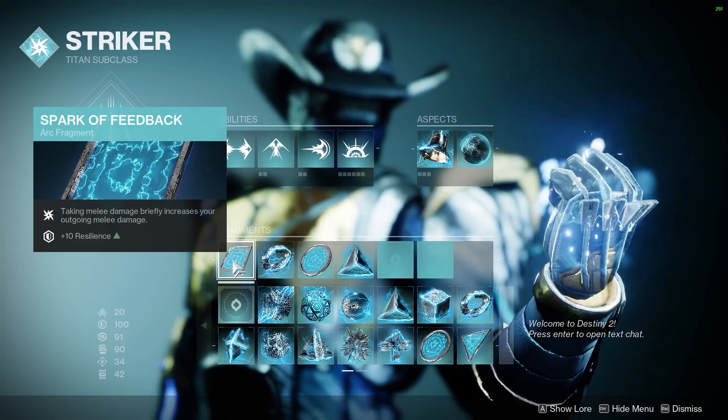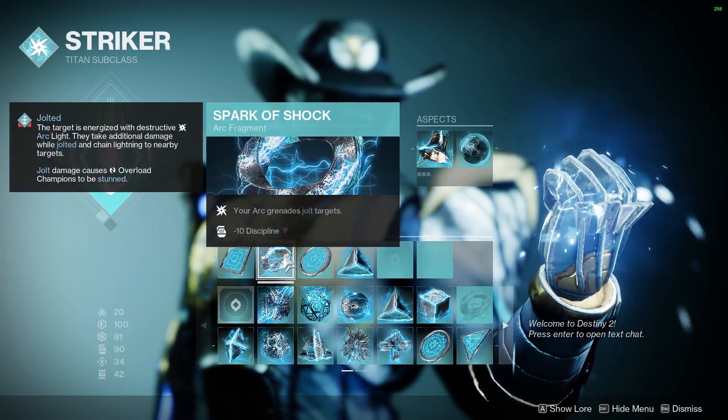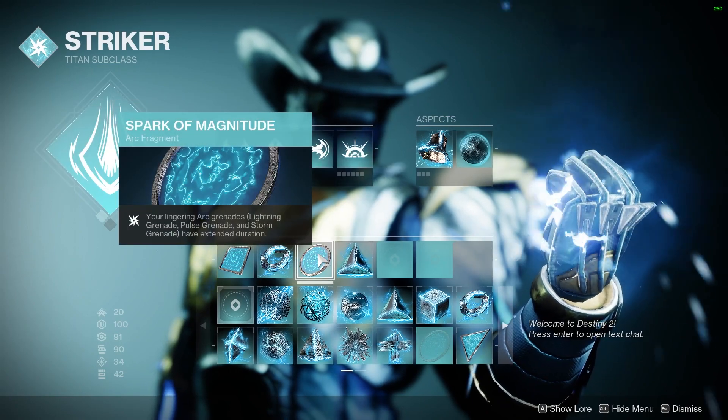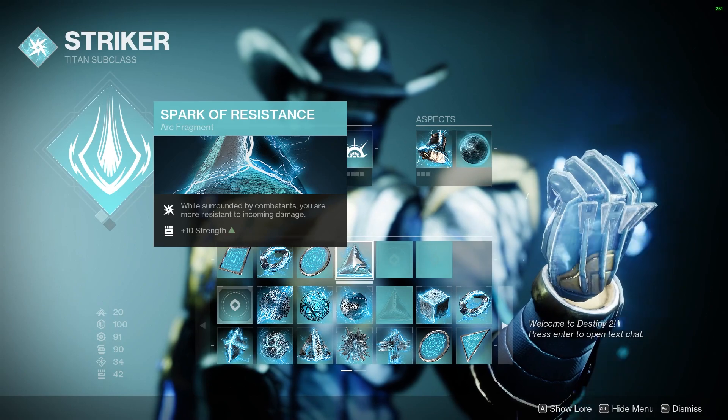Moving on to the Fragments: Spark of Feedback — when we take melee damage, we'll deal more melee damage. Spark of Shock will make our Arc Grenades jolt targets. Spark of Magnitude will make them last longer. And Spark of Resistance will make us take less damage while we're surrounded.